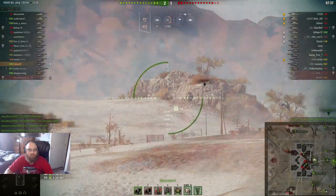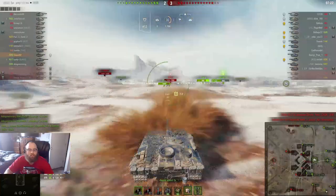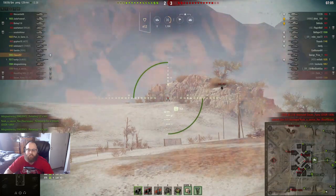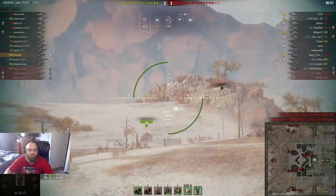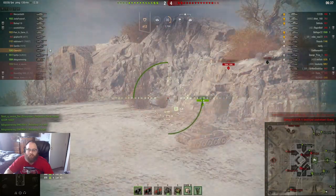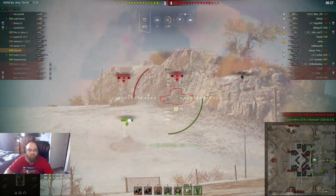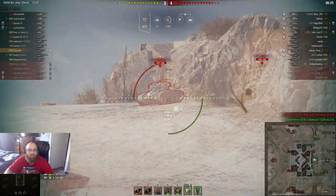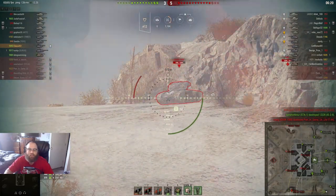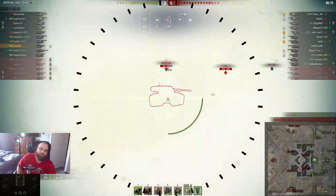There's not too much going on here — still waiting, doing normal TD stuff. Trying to see if they're going to get greedy and come around the corner. And they're not. Here we go, we got the T69 coming around. The tracks trolled me because that's what they do. I focus on the GSOR, we miss because I'm shooting at 440 meters. Of course I'm going to miss. I think we hit the GSOR here though, right through the middle of the turret.